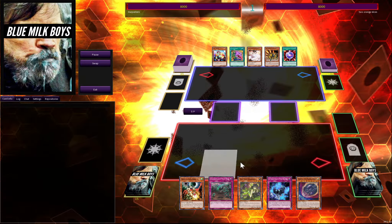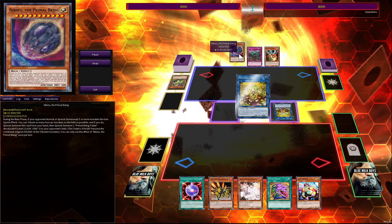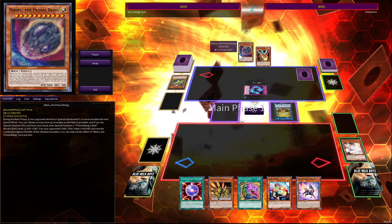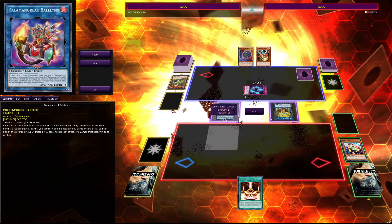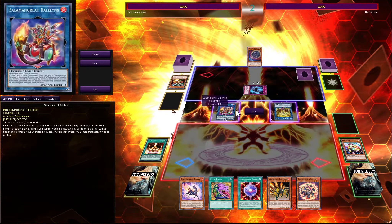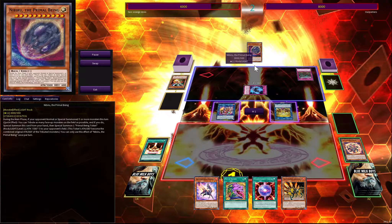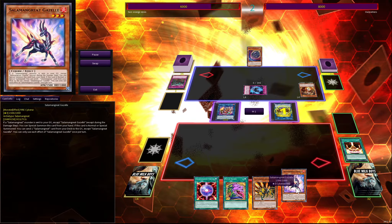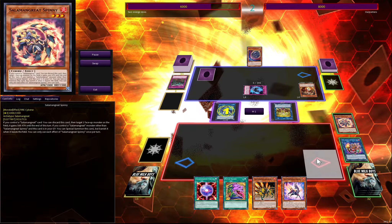This second board may be worse — he has Nibiru in hand and I'm going to be summoning a bunch of times. Nibiru is just a killer for this deck no matter what. I have Salmongreat Circle but he's got D.D. Crow, Nibiru, and a trap hole that's going to come down after I try to activate the effect. If he's going to go for Nibiru, he probably wouldn't save it for next turn since it would stop my turn in its tracks — yet he lets me go very far.